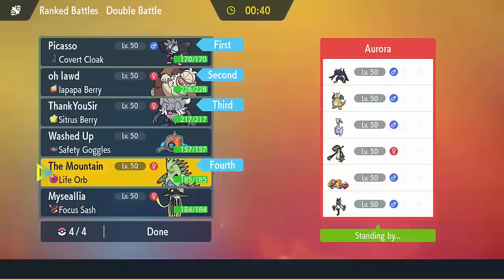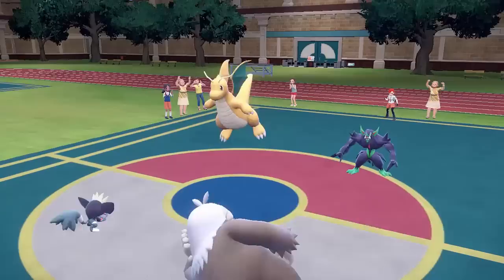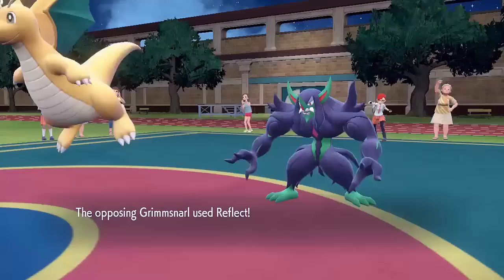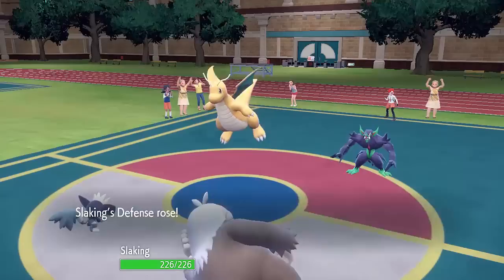I'll show you some proper battles now. In this next battle my opponent is going to lead with Dragonite and Grimmsnarl — these two are pretty scary. Dragonite's Extreme Speed is super threatening in these matchups. I have my Grafaii and Slaking, and they don't actually try to fake me out this turn, so I can copy Multiscale. That's a pretty nice ability to copy — it means the first hit that either of my Pokemon takes will do very little damage because of Multiscale, and it also confirms Dragonite's ability.